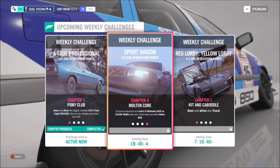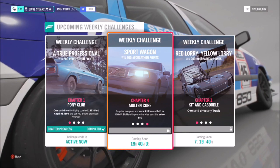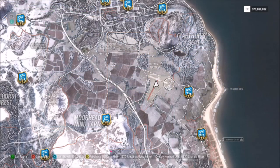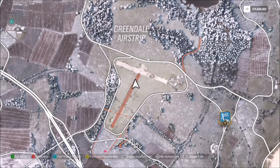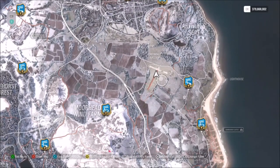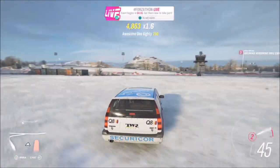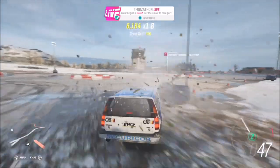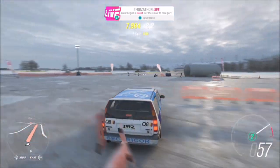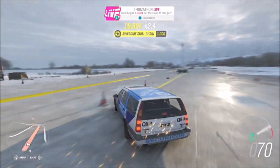For the final challenge, it just wants you to earn five ultimate drift or five ultimate e-drift skills in your Volvo, which is again super super easy. You can do it on standard roads, but I headed over to the Greendale airstrip because there's a massive open playground to use. There's so much space — you can get your drifts on tarmac or off it, it really doesn't matter. The tune helps here but it's not necessary.